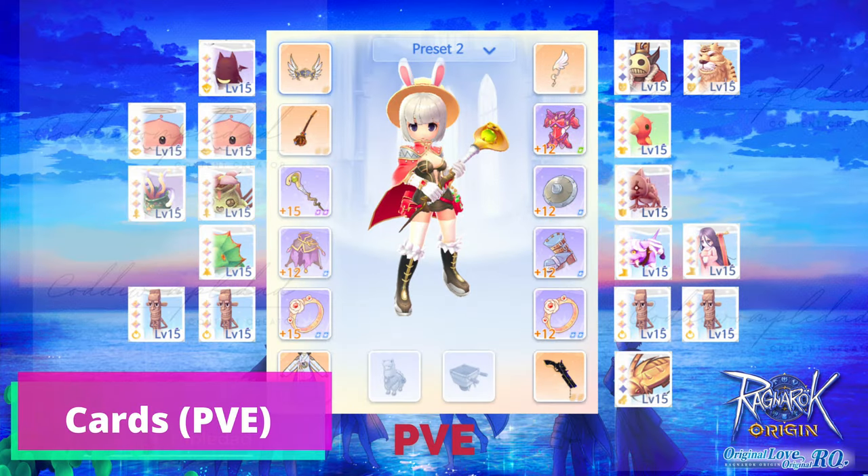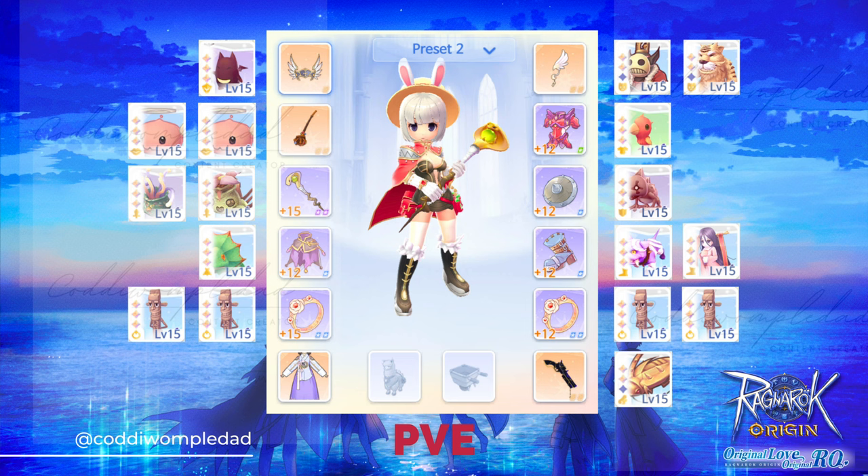For the cards, we can go for Damage Increase cards for the weapon, Baby Desert Wolf or Piggy card for the armor, Frildora card or Vagabond Wolf card for the garment, Sohi card or Viret card for the shoes, Greatest General cards for the accessories, and Kaat card or Devil Ochi card for the headgear.